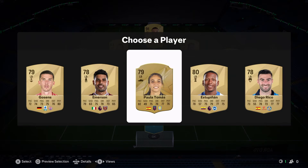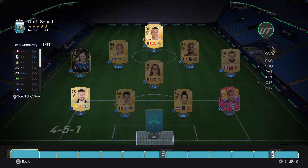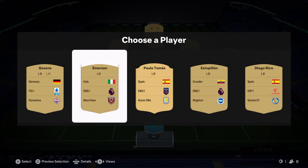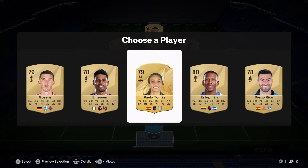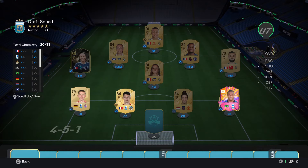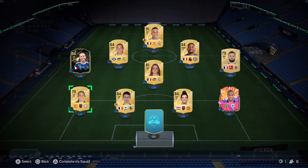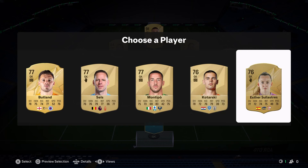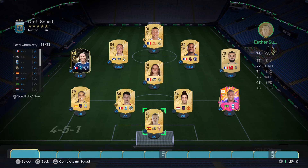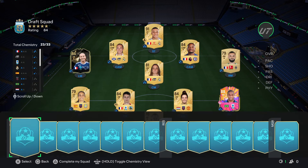Left back — we could take Paula Thomas, Diego Rico, or Emerson — not the best choice honestly. I'll go with Augustans for some chem. Actually, I'm going to go with Paula Thomas. And I'll take Esther here who gets good chemistry. So we're 84-rated with 23 chem.